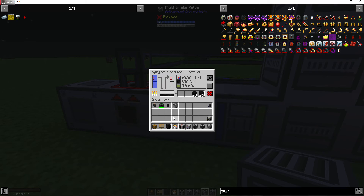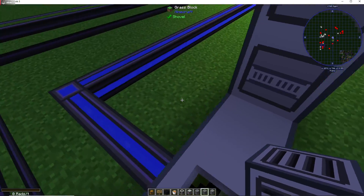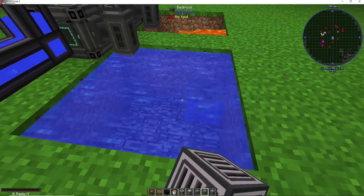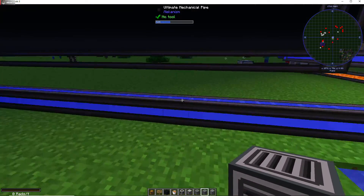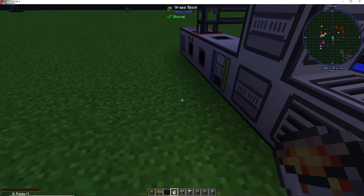A block of coal is your best bet for slapping in here for syngas. For this intake valve, you have to hook it up to a water source and it has to be pumped — it cannot come from a portable tank. It has to be pumped from an actual water source. I learned that mistake very early on, but I figured it out and got it going.